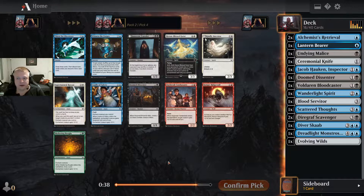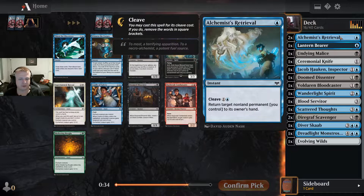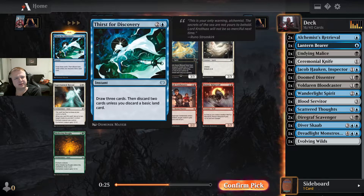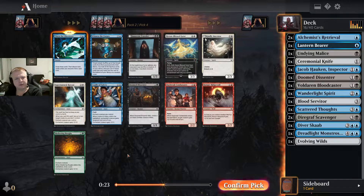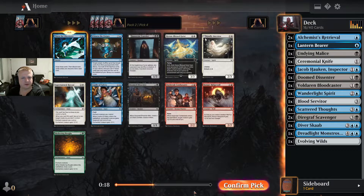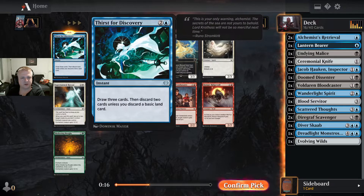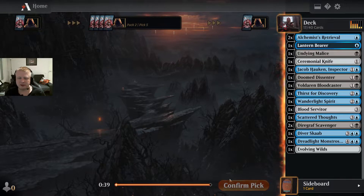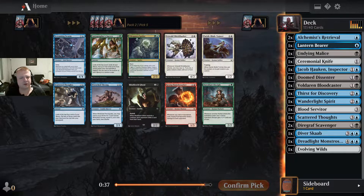The other copy — I do like to play one, but maybe two is too much. The Bounce Bells are a loss of a card, so I gain tempo but lose a card. The pick here is Thirst for Discovery — I like the other options, but this is just a better card: it draws so many cards at a fairly cheap cost, and it's an instant. Let's take that.